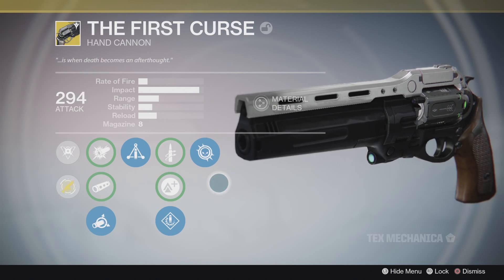Two bodies or two bodies and a head will kill with Hawkmoon, even ignoring the two-shot potential. The slight extra damage you get on a precision or body shot with the First Curse is not worth the compromise of slow reload, horrible stability, horrible range, and low magazine size. If you're going this archetype, I'd rather use Hawkmoon for basically anything, including PvE.